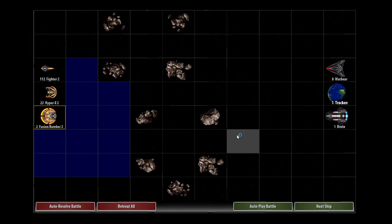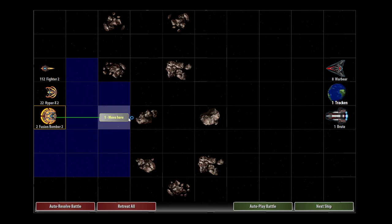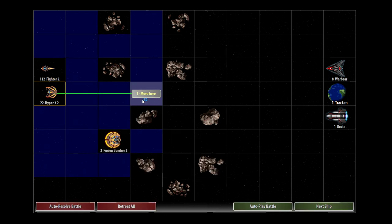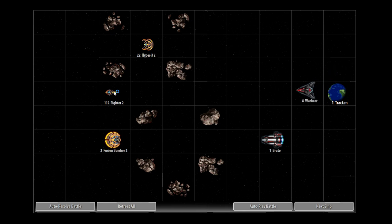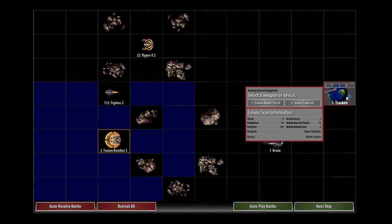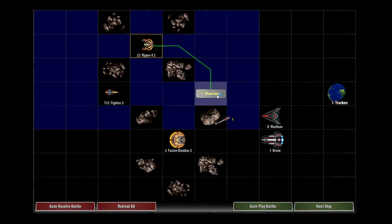And here's the ship combat. Let's move the fusion bombers in first. If you right-click anywhere, by the way, it will return to the ship you're currently on — that's a nice little feature. See how these can move four now? The Hyper-X2s have better engines and we've got inertial stabilizers too. Let's move these Hyper-Xs in and then fighters. Let's see what they've got — they've got loads of lasers on these Warbears. They've got fusion bombs too. The Brute has four heavy lasers. They've got Hyper-X missiles on their planet. I don't think they can really do much to us.